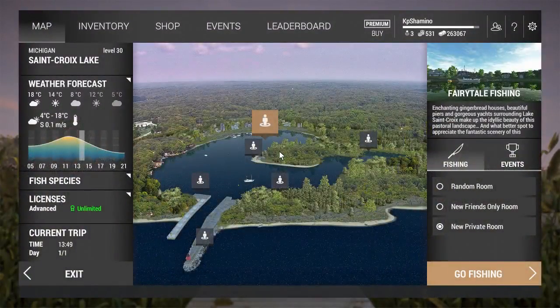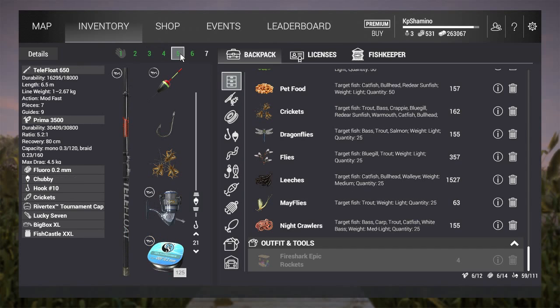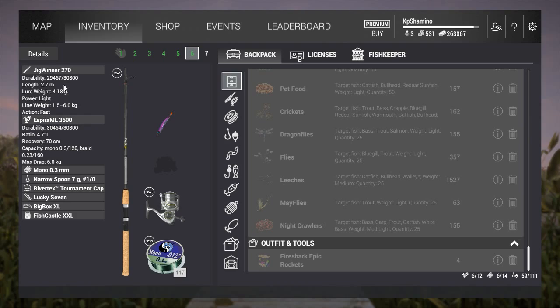For time zones, I always fish in the best time — today that was 10 a.m. until 1 p.m., then the shard goes down. For the setup: the bobber setup is the Phoenix 450, Fatboy Spin 5000, mono 0.35mm, pearl-shaped floater, hook 2/0, and mayflies. I tried spawn sac 2 — that works too. For the lure setup: number 6 chick winner 270, the Espira ML 3500, mono 0.3, and the narrow spoon purple. It works really well — you can get every trout here in this lake.